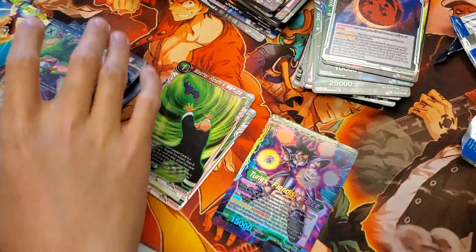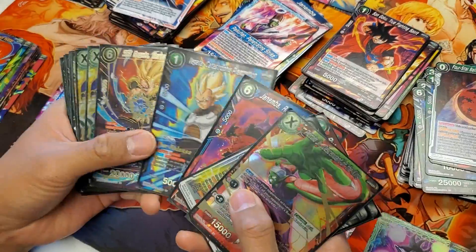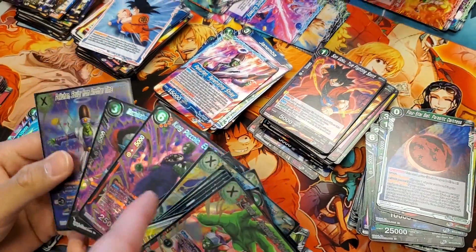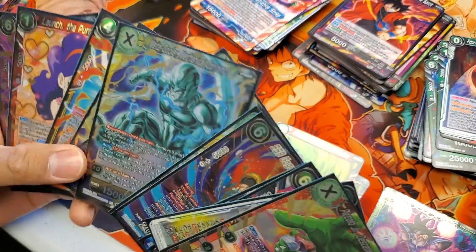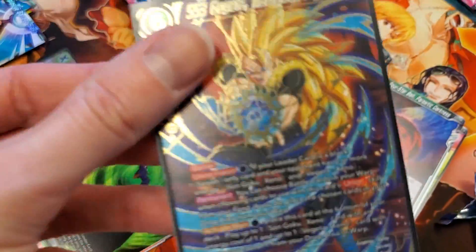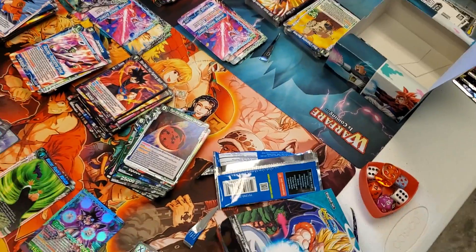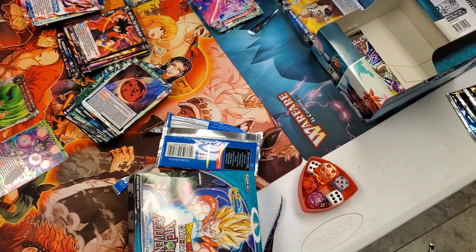Is that all of Richard's box? He got the dope looking Mafuba that I want, and the pre-release Bulma's nice. The Launch is nice. What were your SPRs? You got the Picon SPR, and then this one — that's a dope looking SPR. We got the SR. Very cool. We'll be back with more openings in a little bit — I don't think everybody else has finished their box quite yet. Subscribe if you enjoyed. Thank you!